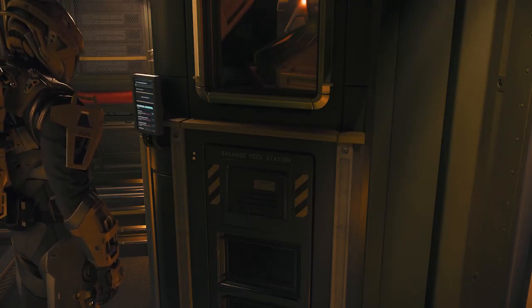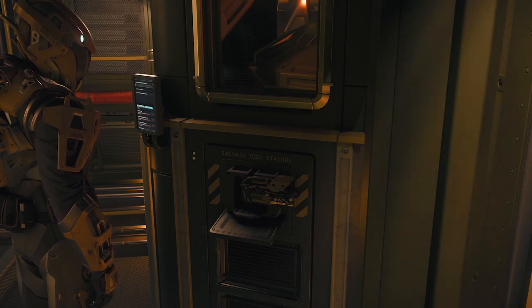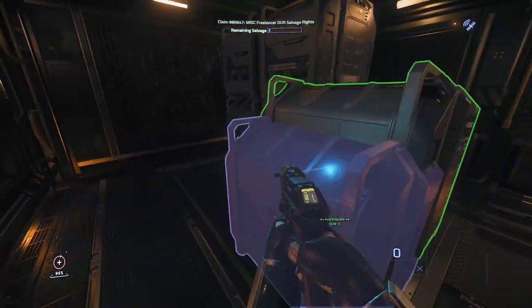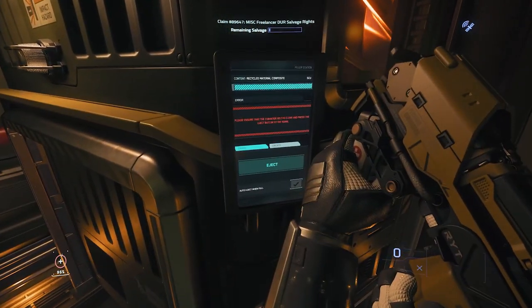The Vulture Salvage Processor is capable of printing us out a new one. You can stack up to two SEUs in the processor before you need to come clear the jam.